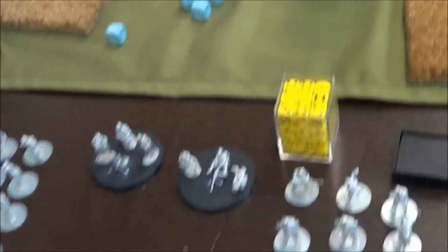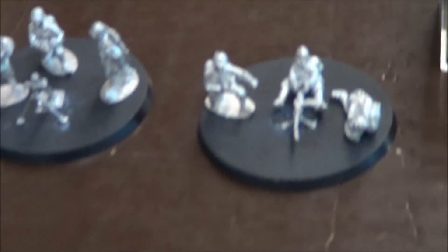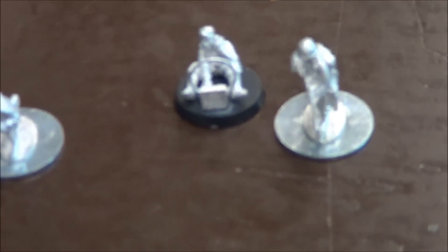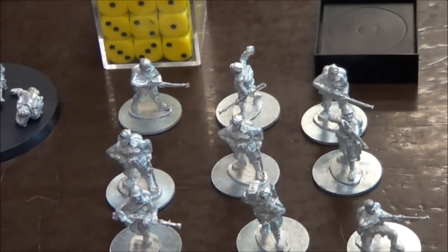I don't know the Italian list really well, but essentially they've got a mortar team, a medium machine gun team, an artillery observer, infantry with light machine guns in two squads, and then his second lieutenant.